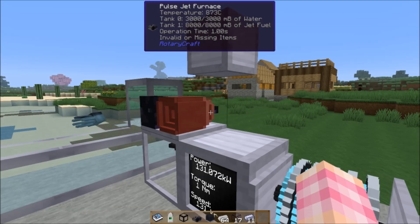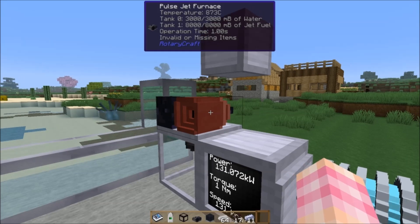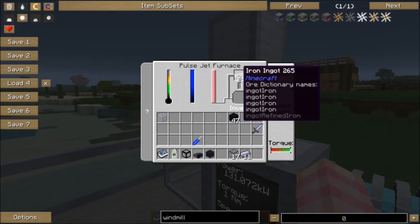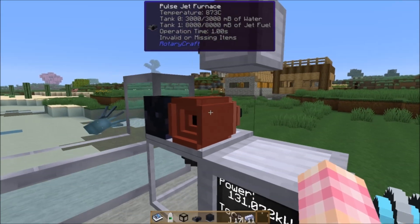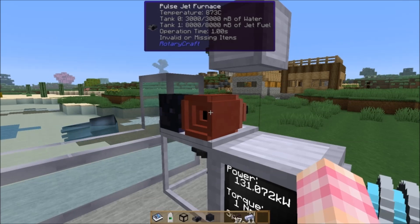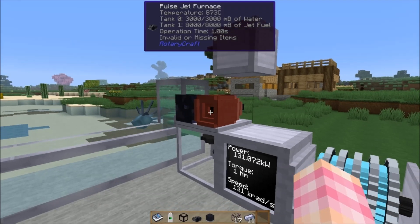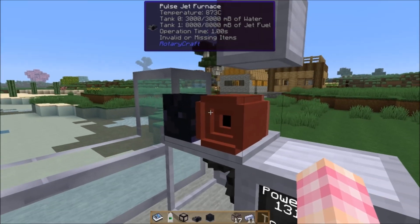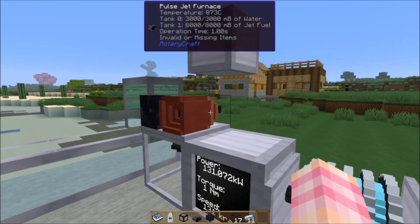One other thing you can do with the pulse jet furnace is create steel. You can turn iron into steel using the pulse jet furnace. But if I try and put it in now, it's going to say invalid or missing items and it's not going to do anything. You may ask yourself why - well, it's not hot enough. It's sitting at 873C, but what we need to get it up to is 900. I've done some work on this and attempted to get it up to 900 with water in it, and it just does not work. So even though it says it requires water, if you want to smelt iron into steel, you don't put the water on here.